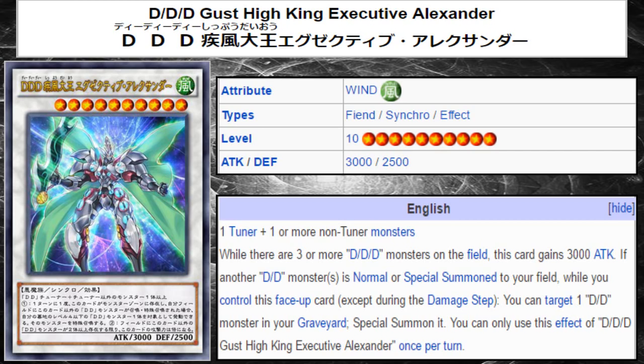This is a level 10 Wind Fiend Synchro effect type monster with 3,000 attack and 2,500 defense. Its requirements are one tuner plus one or more non-tuner. While there are three or more DDD monsters on the field, this card gains 3,000 attack — it includes itself. So this plus any two other DDD monsters makes this card immediately a 6,000 attack beater, which is very respectable in its own right.